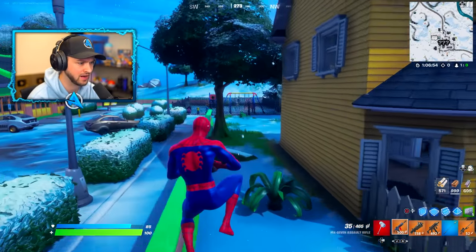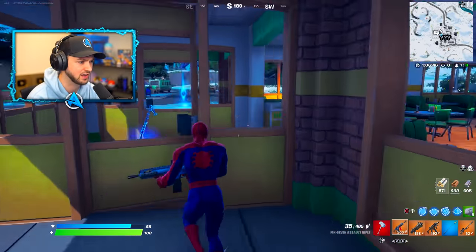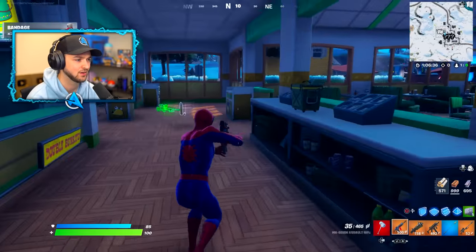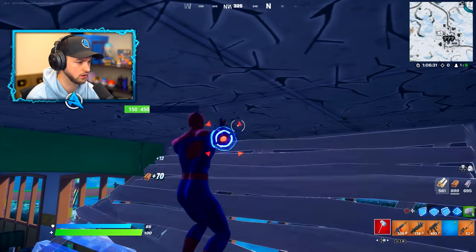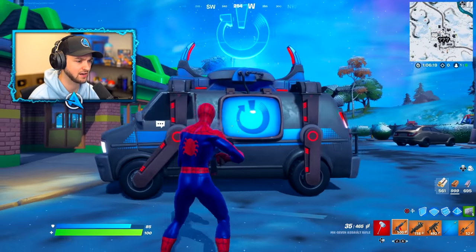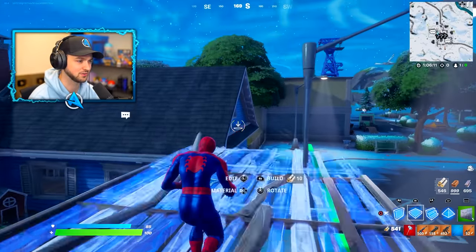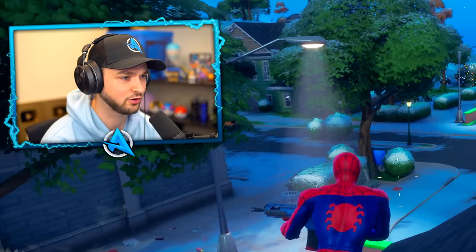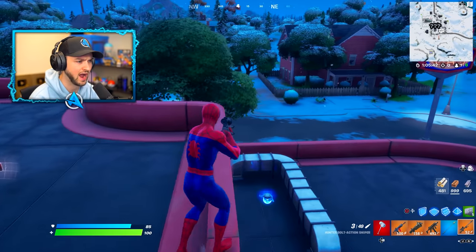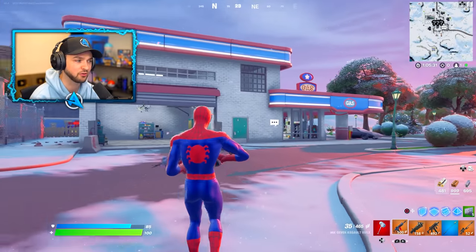I'm experiencing Greasy Grove for the first time just like many of you. It's a little bit different - there was a playground here and a house. This was Durrburger, the Burger Place, now taken over by Taco Time. The reboot vans have all been rebranded to be very like the Seven - Foundation and Scientist style. I'm giving Chapter 3 a 10 out of 10 right now. It's literally called Greasy Grove - it's back!